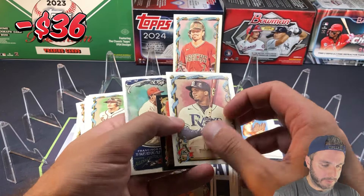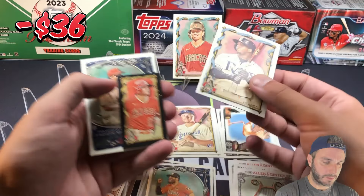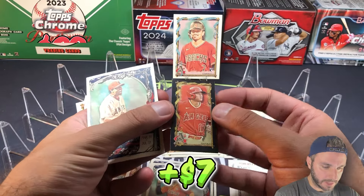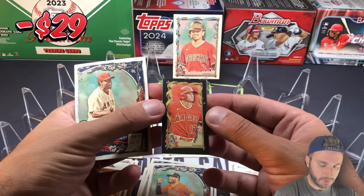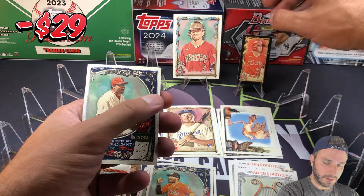That guy again — Mr. To Catch a Predator. I am pulling him in every single rip. Here's a nice one — look at this: Shohei with the black border mini. I wish that was numbered, but that's a really cool card. Let's see if it fits on the stand — oh yeah.